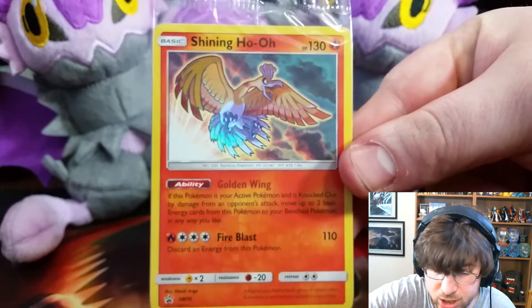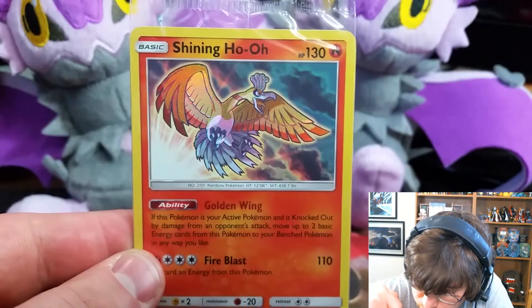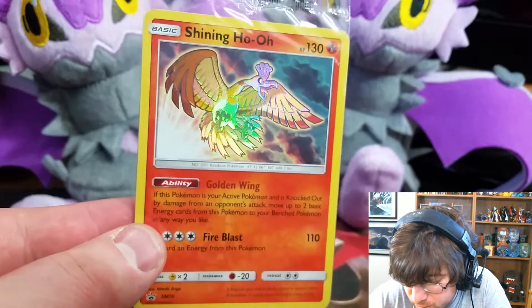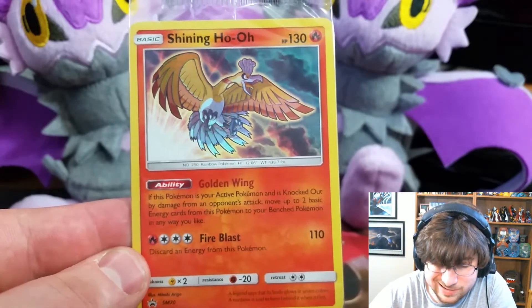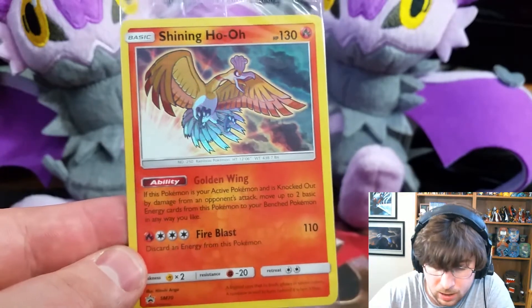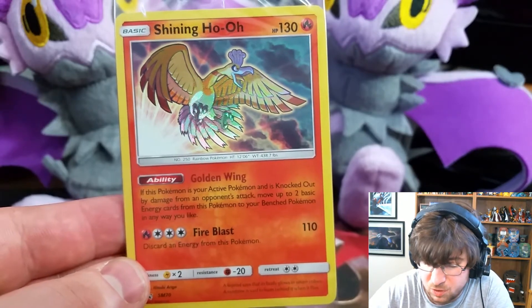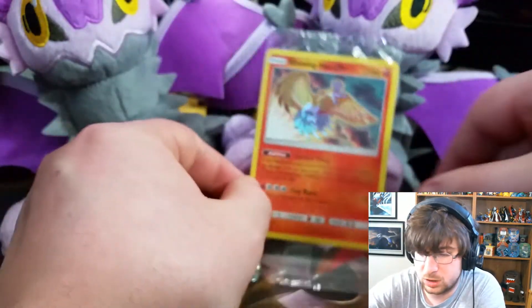We do get the Shining Ho-Oh promo card. Shining Ho-Oh has 130 HP. Just look at that glimmer — look at how pretty that is. It has the Golden Wings ability: if this Pokemon is your active Pokemon and is knocked out by damage from an opponent's attack, move up to two basic energy cards from this Pokemon to your benched Pokemon in any way you like — pretty much like Wiтchful Platon. And then it has Fire Blast: one fire, three colors, 110 damage, discard energy from this Pokemon. It's a pretty nifty little card.